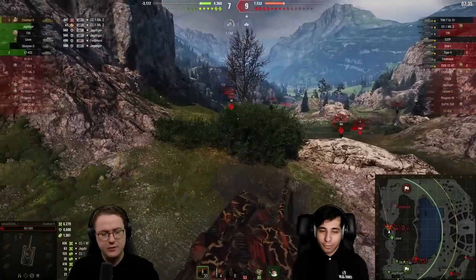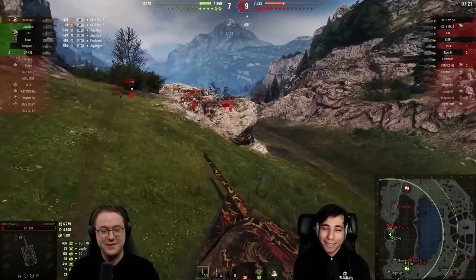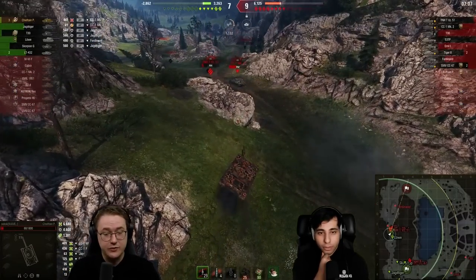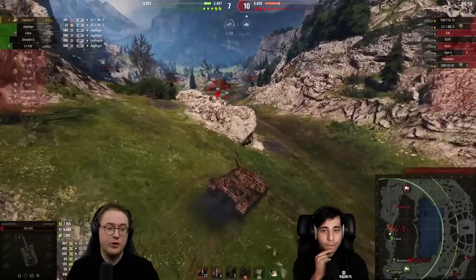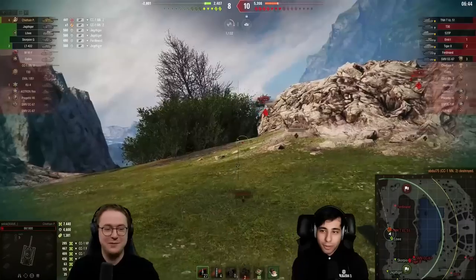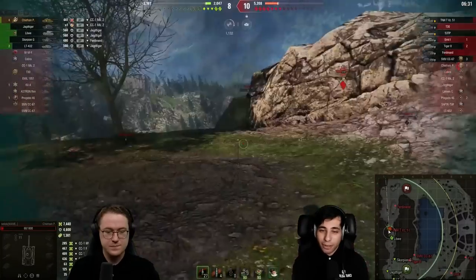He does see the cupola of the 53 TP, decides not to go for it, and he needs to be wary of the Ferdinand in the back. He uses the rock nicely and puts one more shot into the Controcaro — but 752 HP with 400 alpha is a two-shot. The Controcaro is actually shooting into the Loewe though, meaning he gets one more connection. That Italian TD with the long intra-clip reload means he can peek freely there. He picks it up — two one-shot threats remaining — but he's also on 68 HP. There's still a relatively healthy Ferdinand waiting for its opportunity, and another tank went down in spawn. The T30 teammate is dead, so the pressure's really starting to stack up.